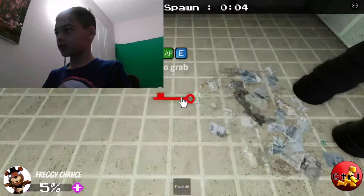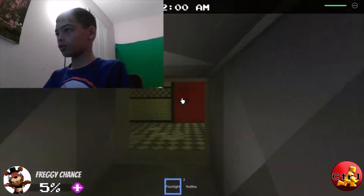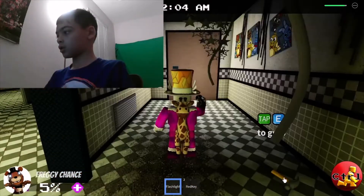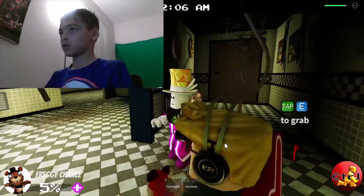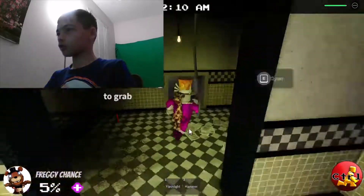Oh look, I got the red key. How do I use it? Oh, here we go. Yes, okay, I found a hammer. Oh god, who's that? It's Foxy!